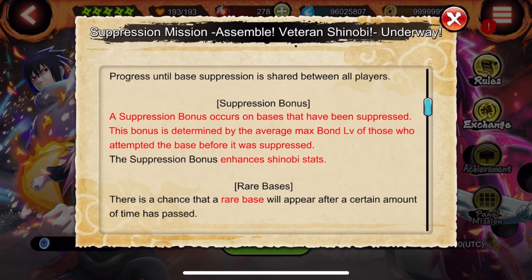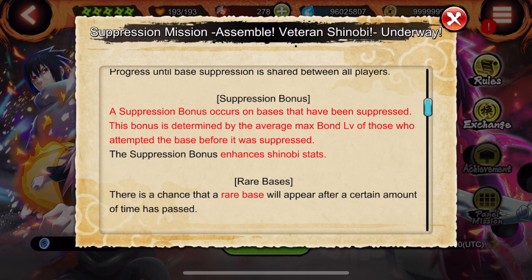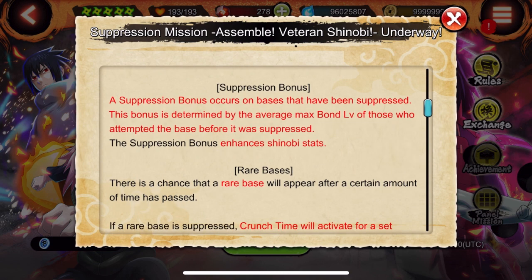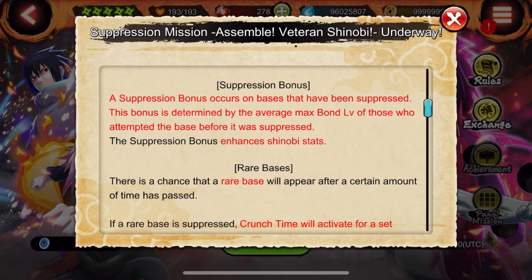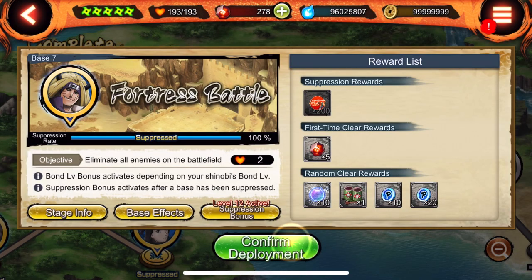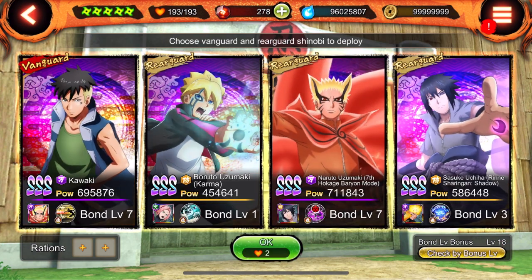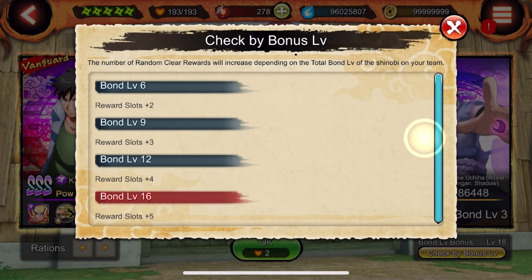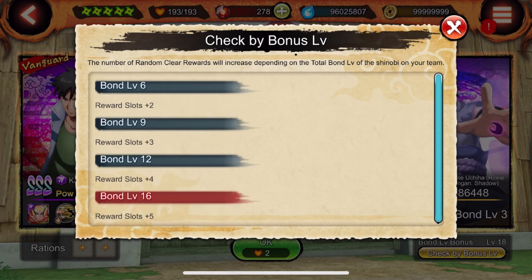To explain the suppression bonus: the suppression bonus occurs on bases that have been suppressed. This bonus is determined by the average max bond level of those who attempted the base before it was suppressed. Let me show you — look down here on the bottom right: bond level bonus.